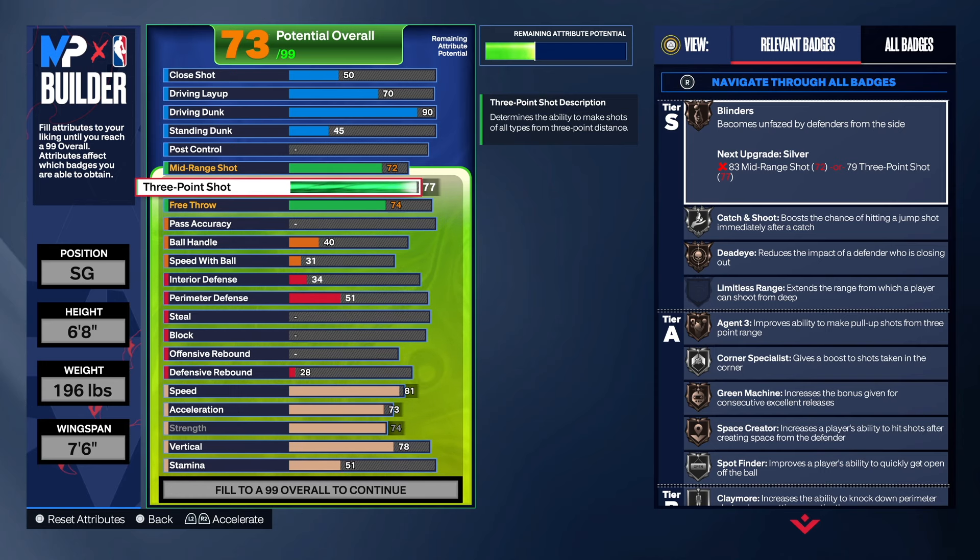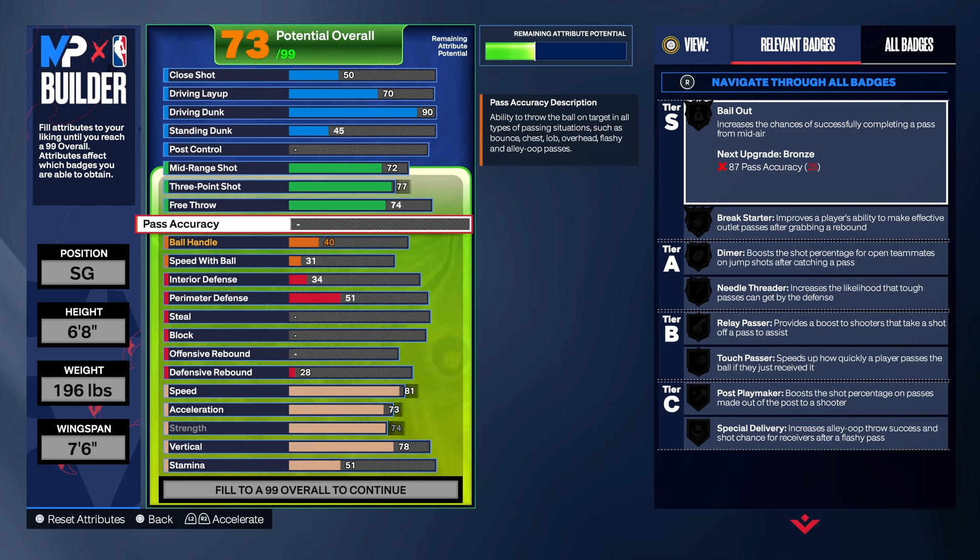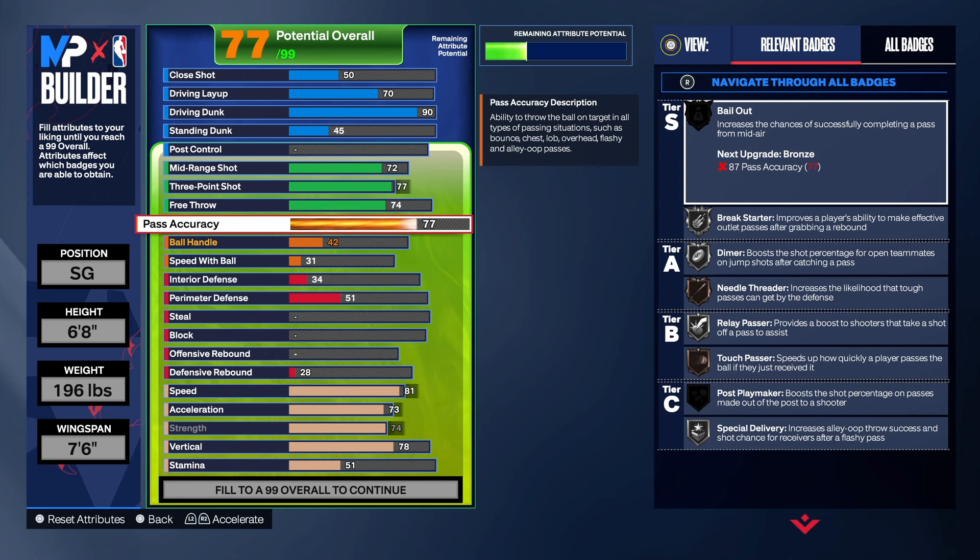This build is considered different — you won't see it floating around too often. Most people run mid-range builds or three-level threats. Go ahead and hit the like button, subscribe, and share the video. For pass accuracy, I took it to a 77, which gives us needle thread on bronze, break starter, relay passer, and special delivery. You will be able to pass well with this build — even run point if your point guard can't get the job done.